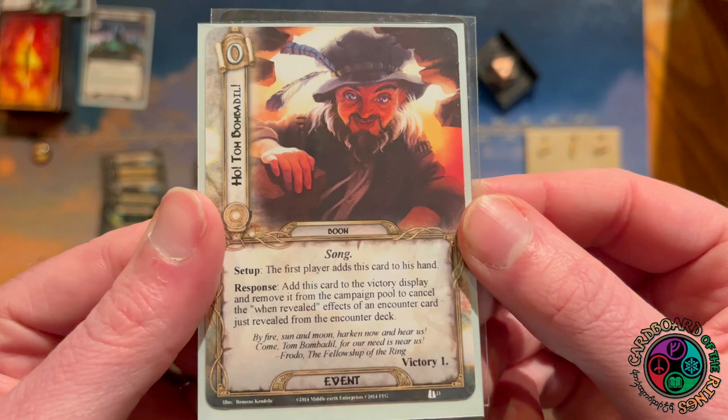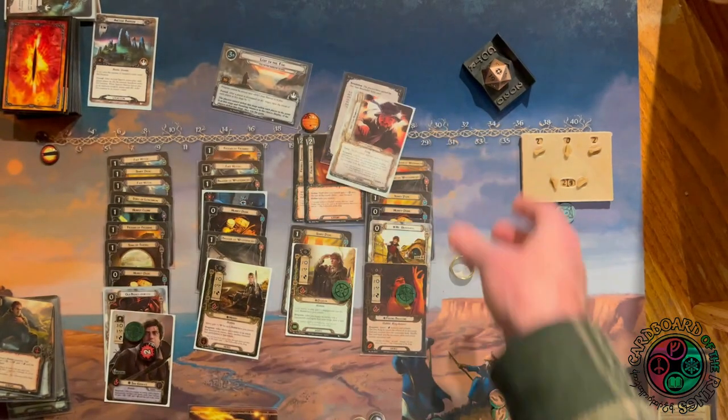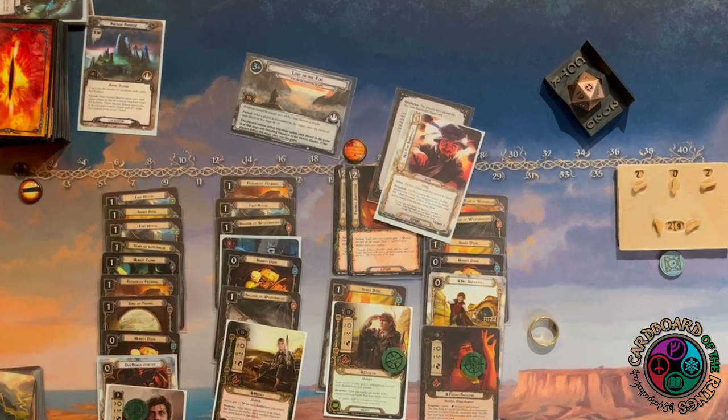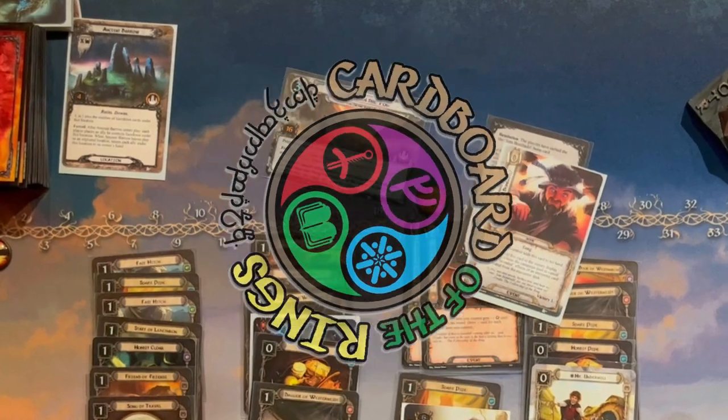We earned the boon Ho! Tom Bombadil — the first player adds this card to their hand, and you can add it to the victory display and remove it from the campaign pool to cancel the when-revealed effects of an encounter card. Up next we're heading to Bree for A Knife in the Dark — make sure you load your pockets up with apples because we have somebody we're going to want to toss them at. Thanks for watching!